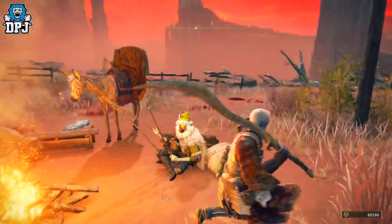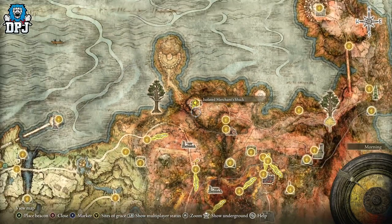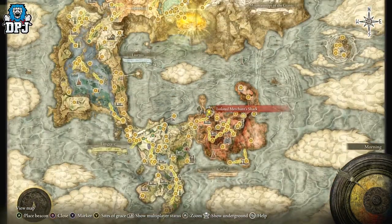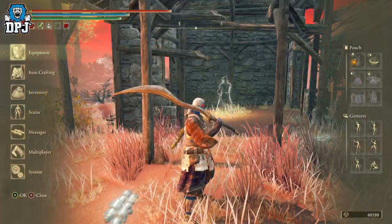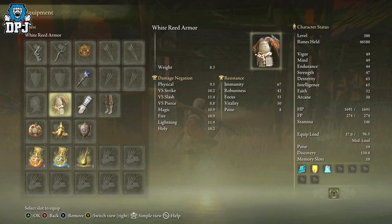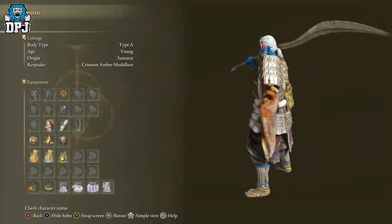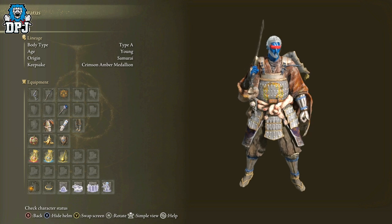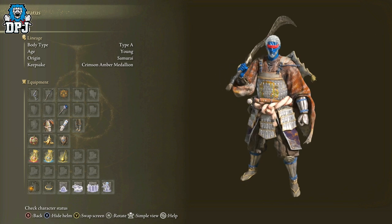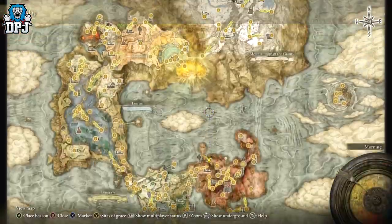This merchant is located at the isolated merchant shack. The white reed set — I'll showcase it to you now. I think it looks pretty amazing. You can put on the samurai helmet if you want to, but I like my character's look with the white hair.